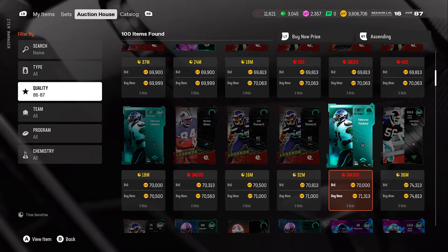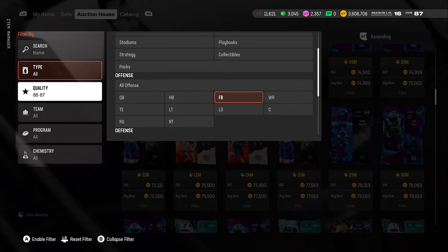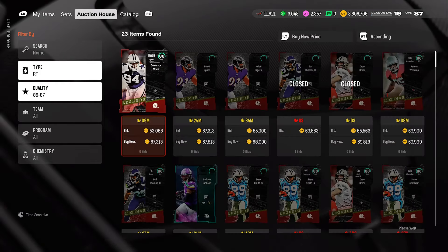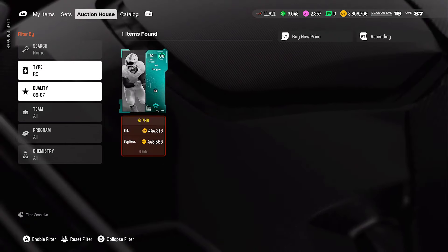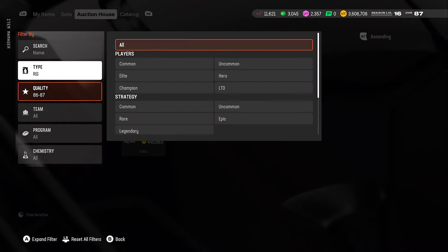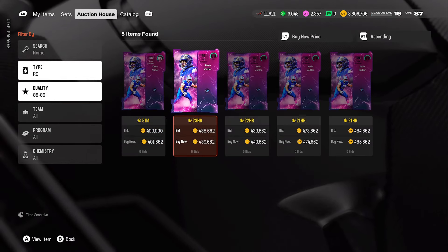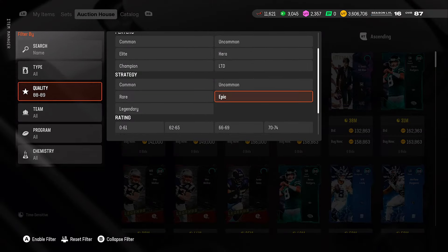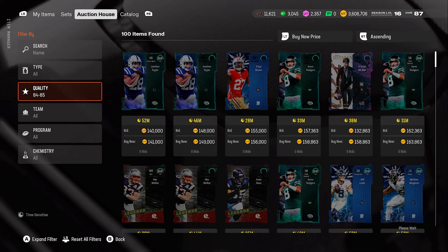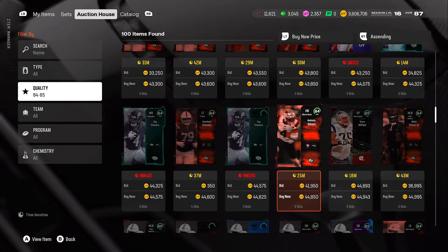This is actually the best time to upgrade your linemen. Look at this right tackle for 68k — not bad. For the right guard, some of the 85 and 86 overall linemen are the way to go. The 85 overall and up will be definitely decent to upgrade your old linemen. For defensive tackles, the 85 and 86 overalls are great upgrades as well. Let's look at the 85 overalls specifically for linemen positions.